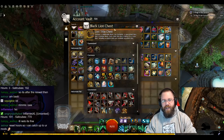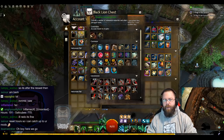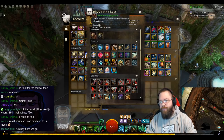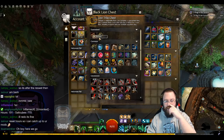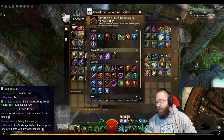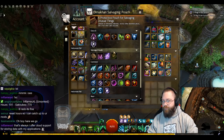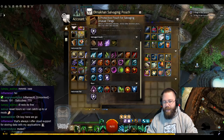Let's open a hundred Black Lion chests. We got a Mark of Us salvaging patch — this has a bunch of loadstones and cores. I'll go ahead and open that up so you can see the loadstones and some stuff you sell for gold.